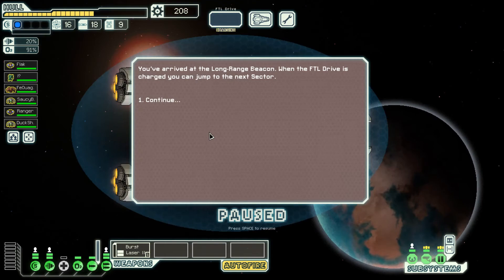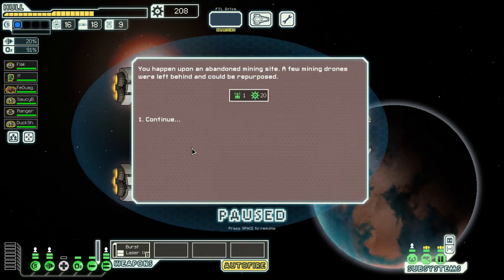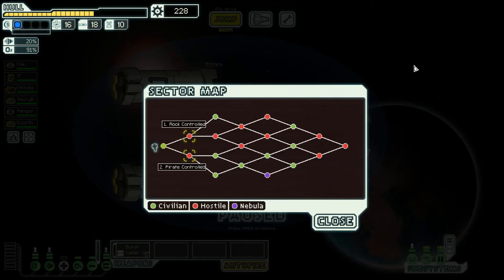You arrived at a long-range beacon — when the FTL drive is charged you can jump to the next sector. We're exploring the asteroid field. You've come upon an abandoned mining site — a few mining drones are left behind and could be repurposed. Let's look at the next sector. My choices are rock-controlled or pirate-controlled. Rock people love missile weapons and they always go through shields and do a ton of hull damage and often cause fires. Pirates are more of a mixed bag. Let's guarantee lots of fights, and fights means I get lots of money.